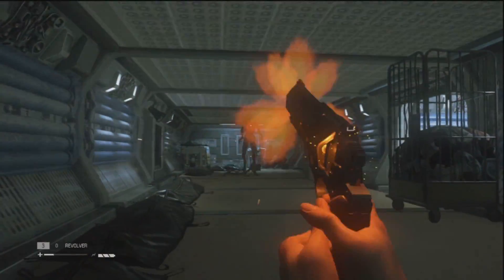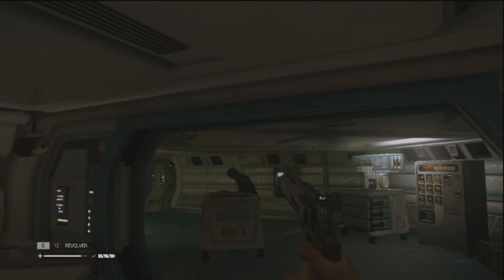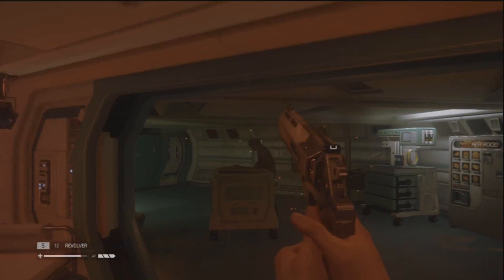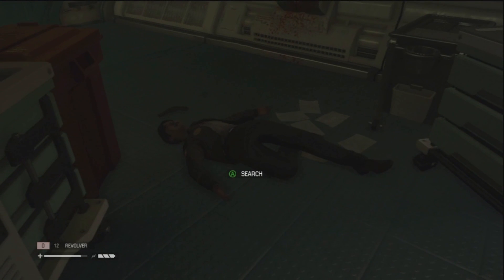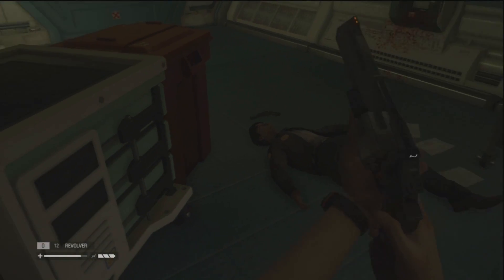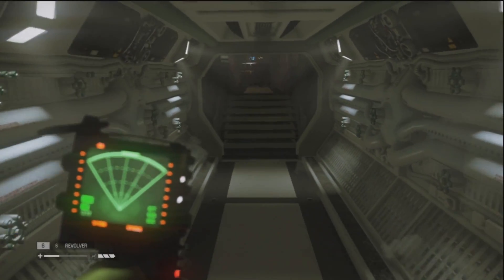Not only is the pistol useless against the aliens, but it also alerts them of your presence when you're fighting against the human characters. So even using the pistol against the humans is a bad idea. This is a very counterintuitive element to the game — on the one hand this is a powerful handgun and you feel relieved to finally get your hands on it. And even though it's practically a useless item, you still feel more secure when you have it equipped, and you still feel the need to aim down sights when walking the corridors of the spaceship, even if pulling the trigger under any circumstances is a bad idea.